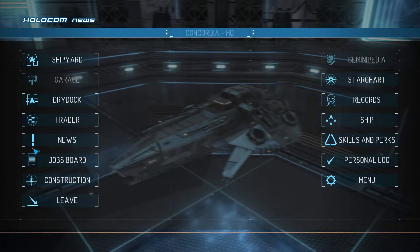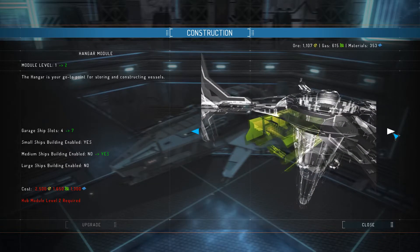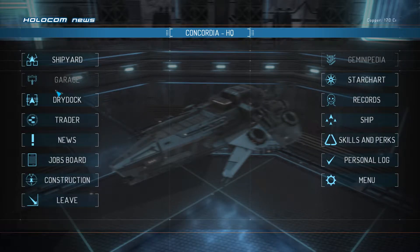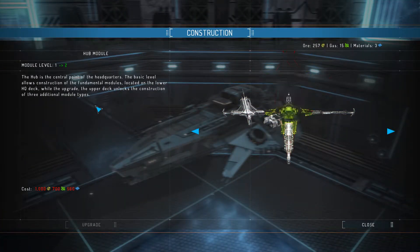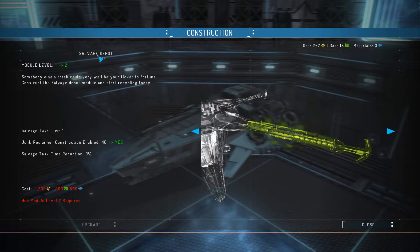Command for landing and construction. What do we need to do? Mining operations would be nice, or we could do this. It does mean not getting an additional ship right away, but it does allow for junk reclaimers. How long is this going to take? Which one did I just do? Salvage depot. Okay, yeah, it's going to take a little time.